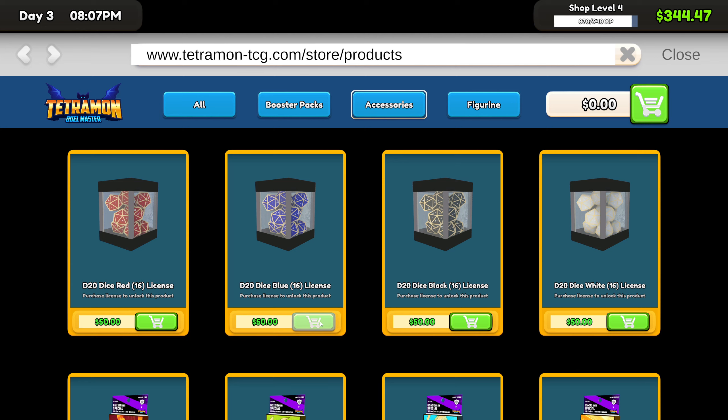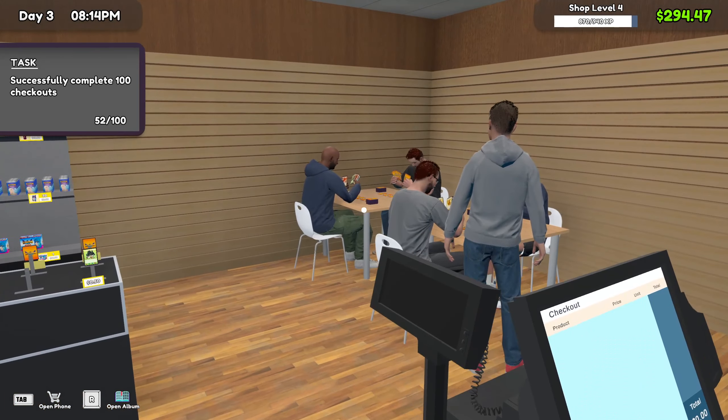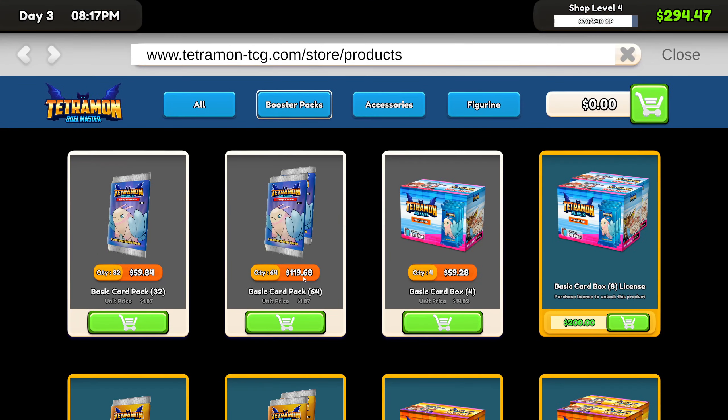I'm going to let some of the day go by and try to get some of these checkouts done. Somebody came in and complained that they couldn't find the D20 blue dice, so I think I'm actually going to have to start buying these. I also just saw that we have card sleeves — I had no idea that was a thing either, which also looks like I might have to get a different rack. I think I'm going to go ahead and get that unlocked at the very least.